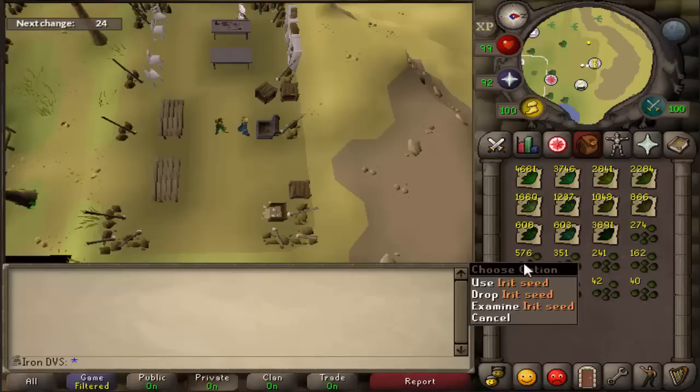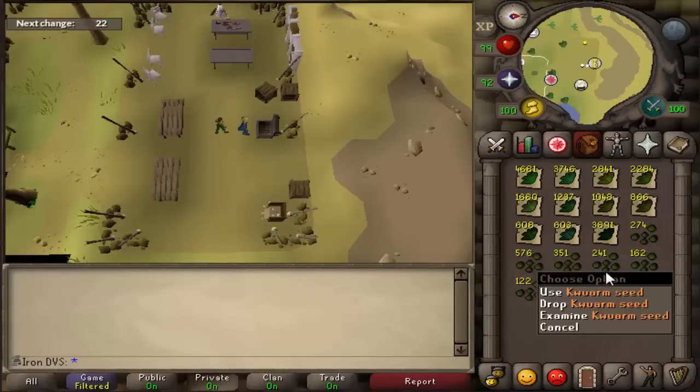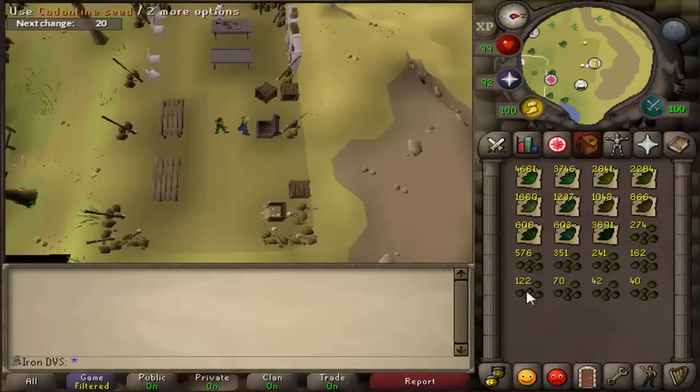Here are the seeds: toad flax seeds, irit seeds, avantoe seeds, kwuarm seeds, snapdragon seeds, cadantine seeds, lantadyme seeds, dwarf weed seeds, and torstol seeds. So this is all that I ended up getting from 25k kills. I'm going to show something on screen right now too so you guys can get an idea of some calcs and stuff. I hope these calcs are useful for you guys — it's the whole reason for doing this video.